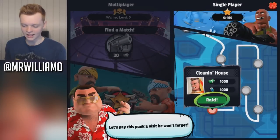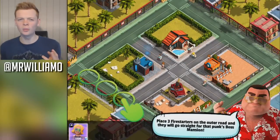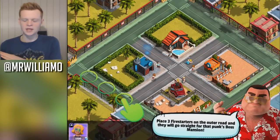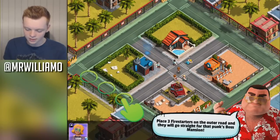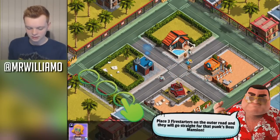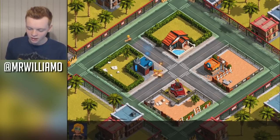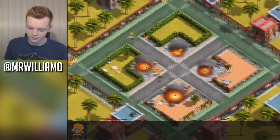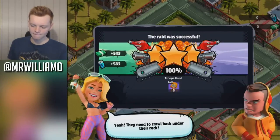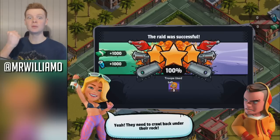'Let's play this punk a visit.' Yes, let's raid him. This looks really nice — there are some Clash of Clans clones that look terrible and don't play well, but this looks pretty good actually. 'Place three fire starters on the outer road and they'll go straight for that punk's boss mansion.' One, two, three — boom! I am a fire starter, terrific fire starter! Going straight for the mansion. We've taken down the mansion already — the raid was successful, 100% on our first raid. Absolutely beast.